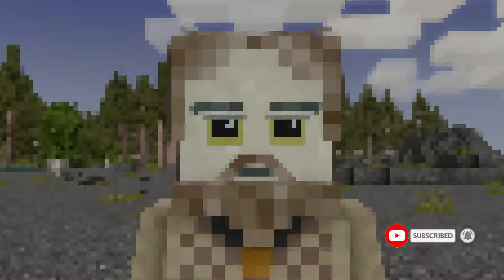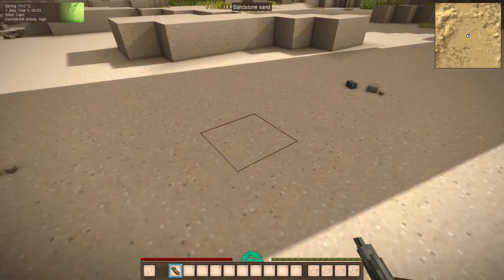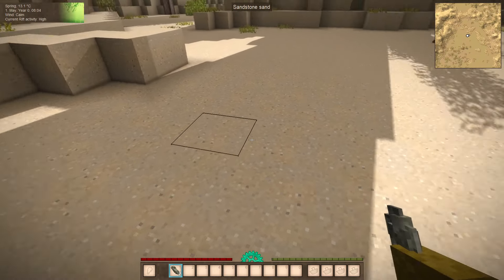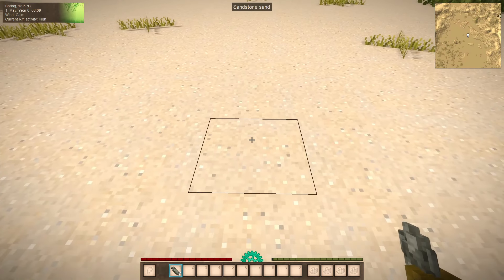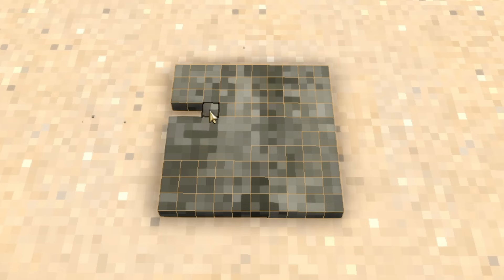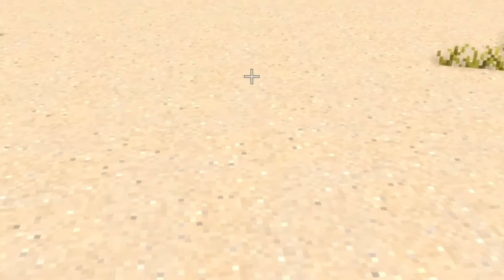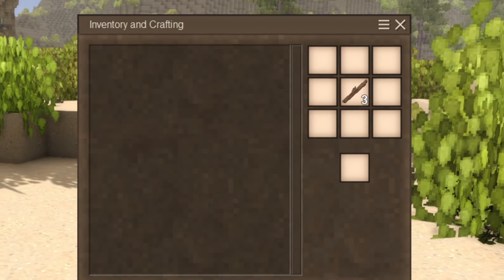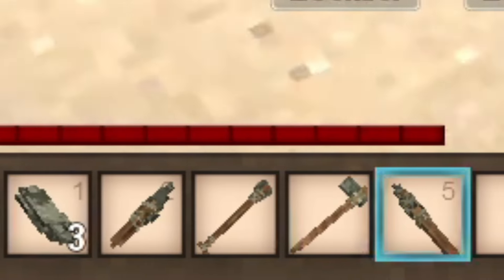Number one: tools. As you begin, the first thing you'll need are tools. Be on the lookout for stones or flint — not all stones will work for this. When you have two or more, shift right-click while holding a stone to put one down, then select a tool you want to make. From there you can remove the bits, snap the contour of the tool, and the rest will automatically remove. Find some sticks and put them below the tool parts you've snapped. To begin with, you should make yourself a knife, a shovel, an axe, and a spear.